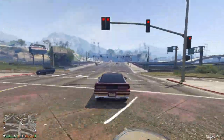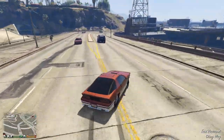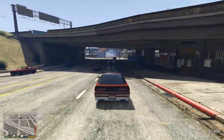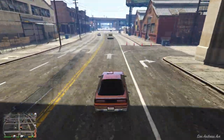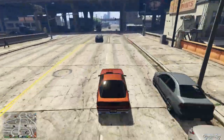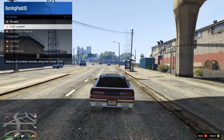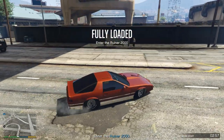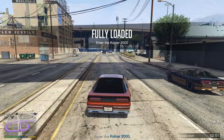You might be thinking: what are the advantages of getting the Ruiner 2000, especially for such a steep price tag? There's one big advantage, and this is something I actually should have talked about in a previous video where I was talking about why the Ruiner is basically a waste of money. There's one thing that actually has a decent selling point — the VIP mission Fully Loaded. This allows you to spawn in a Ruiner 2000, and the mission says: enter the Ruiner 2000. We're going to make our way directly to where it's marked on the map.